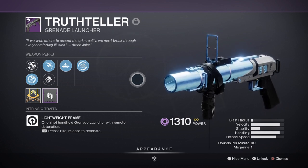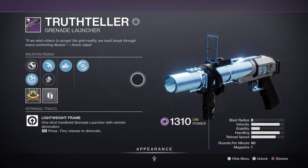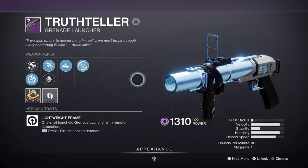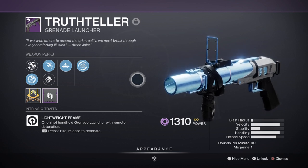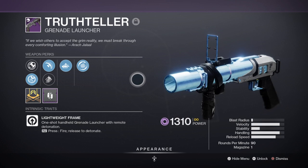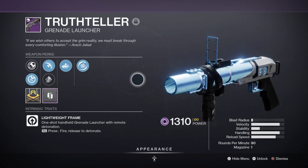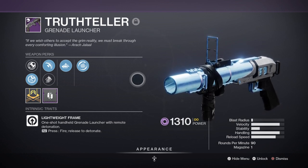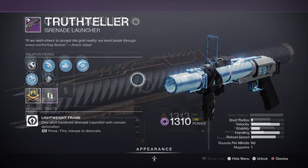For example, the grenade launcher can blind and debuff enemies in two different ways, will affect how successful Felwinter's is, and overall push our super to perform better on longer durations. Although any grenade launcher with blinding will do, this one is the best of the best — simply using the blinding grenades alone makes taking on all types of enemies a lot easier for survival.